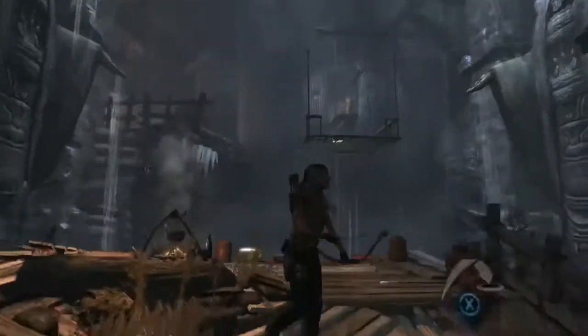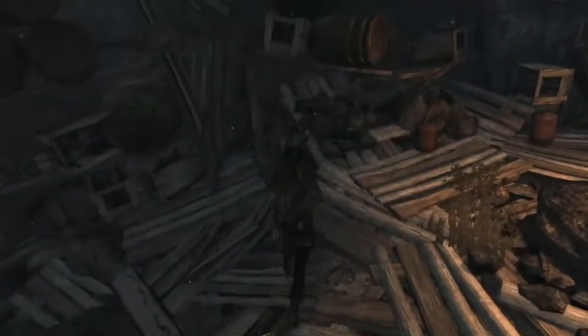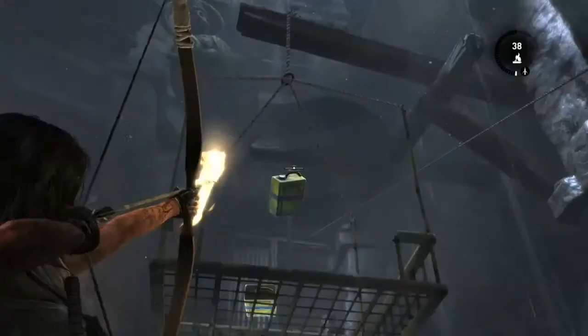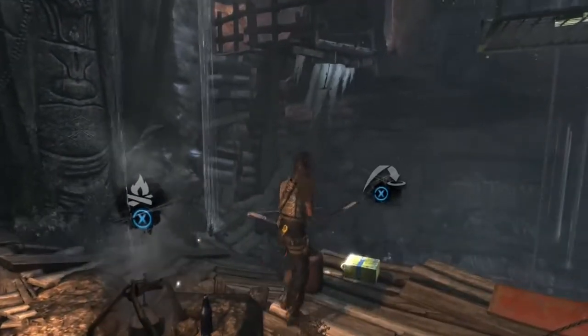All you gotta do is take these little gold canister, water canister things and toss them up on that little platform there. Get three of them up there.